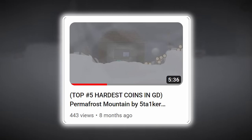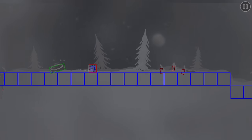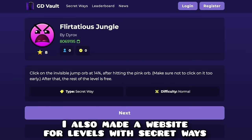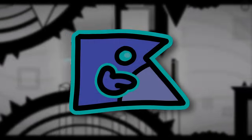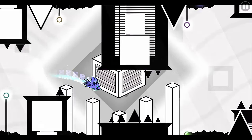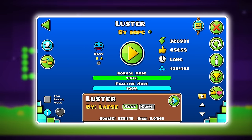Now there are some interesting scenarios, like Permafrost Mountain, a level with some of the hardest coins ever verified, multiple endings, and even a secret way. For one of the endings, if you jump over the robot part at 13% and do a near frame-perfect jump after that, you unlock an ending where you just sit in a pile of wood for the rest of the level. Lester by EOPC would have been the easiest demon, but the level was initially rated easy demon despite being a 5 to 7 star. This caused the level to blow up, and with attention on it, Rob decided to re-rate it to an easy 9 star — something that should never happen.